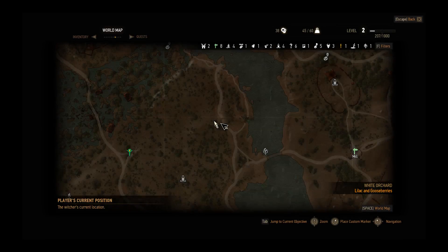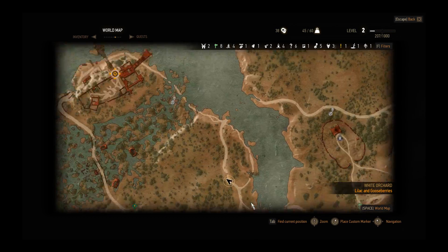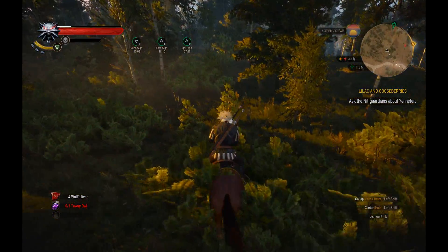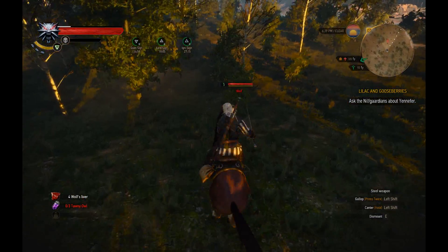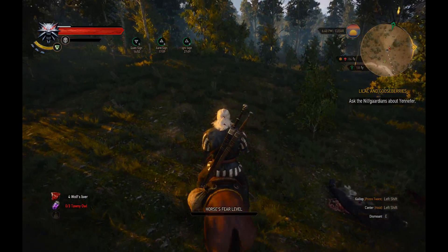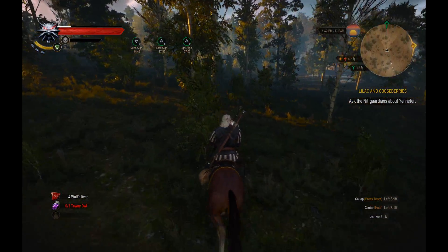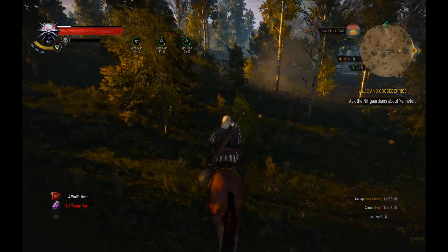Where the hell is the village? I'm not going there. There's the garrison, but I don't want to go to the garrison just yet. What's that thing? That's a wolf - it's a dead wolf. I'm not even going to bother looting it because I got plenty of loot, none of it is useful. I ran into a lot of things - water hags and drowners.